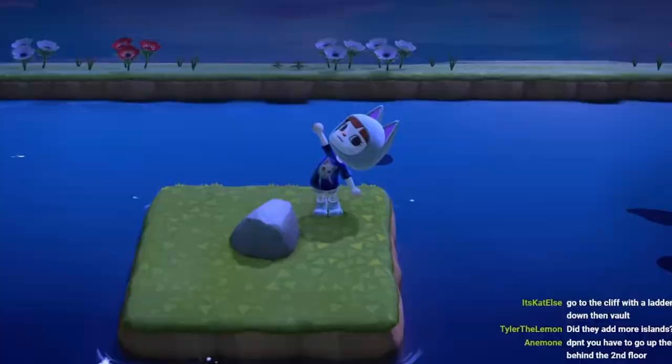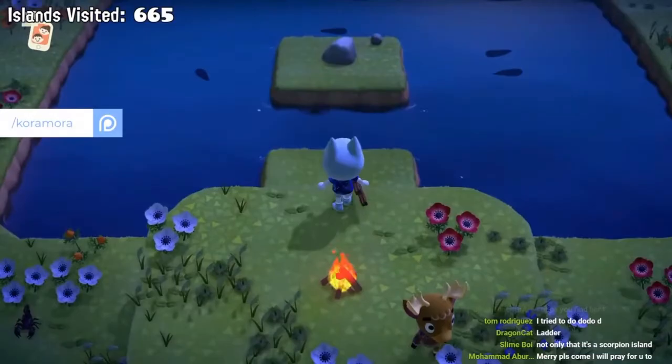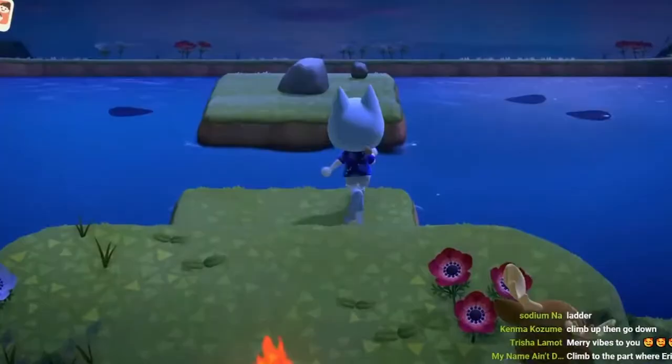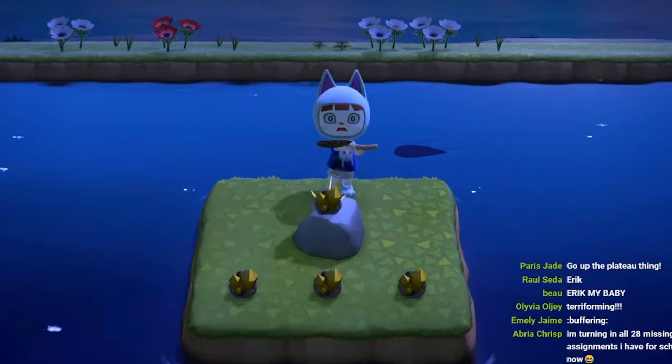Finally, one of the best islands — Goldrock Island. This mysterious island has a single rock in the middle that when hit will produce 8 golden nuggets instead of the usual clay, iron, and stone. You do have to bring your ladder and vaulting pole to be able to even have a chance to arrive on the island. Once you have these tools in your possession, there is a 0.3% chance of finding Goldrock Island. During my entire 1,188 ticket Molly hunt, I didn't find this island once.